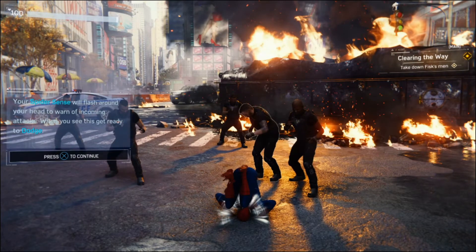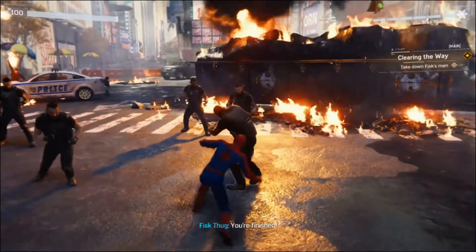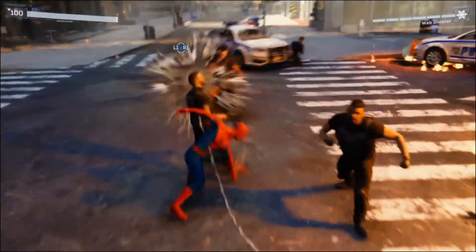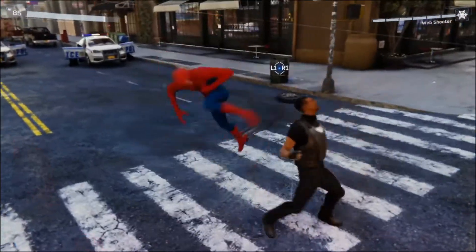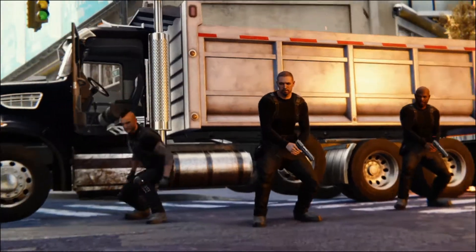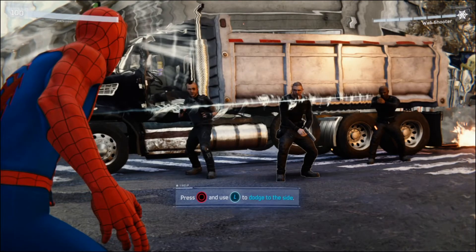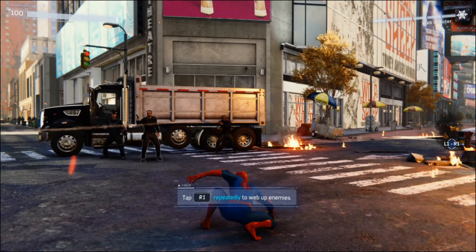Spider sense will flash around your head to warn of incoming attacks. See this guy ready to dodge? Circle to dodge. I'm assuming square is attack. Oh okay, this doesn't look good. Circle. And L to dodge to the side. Somebody just shoot him. Tap R1 repeatedly to web up enemies.